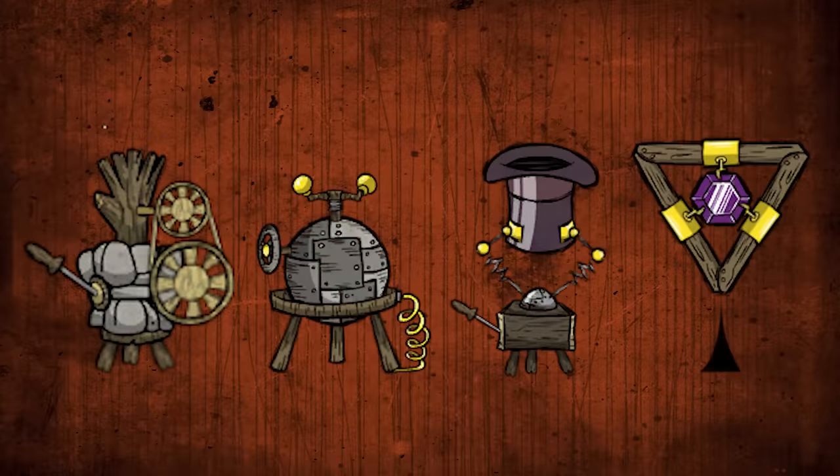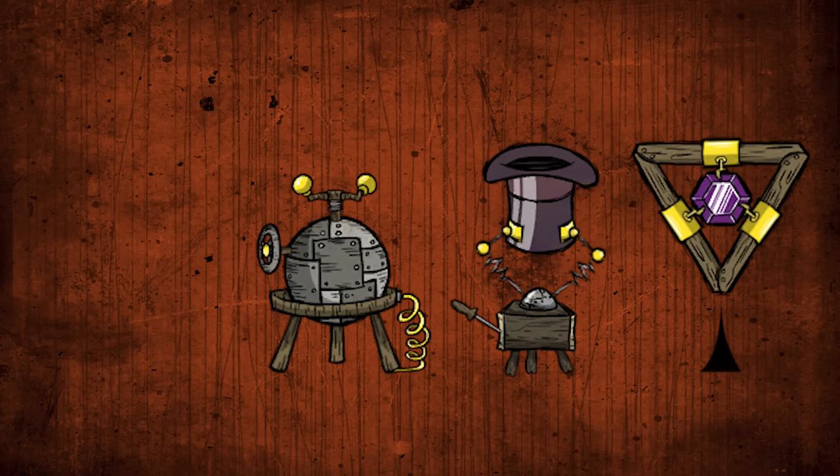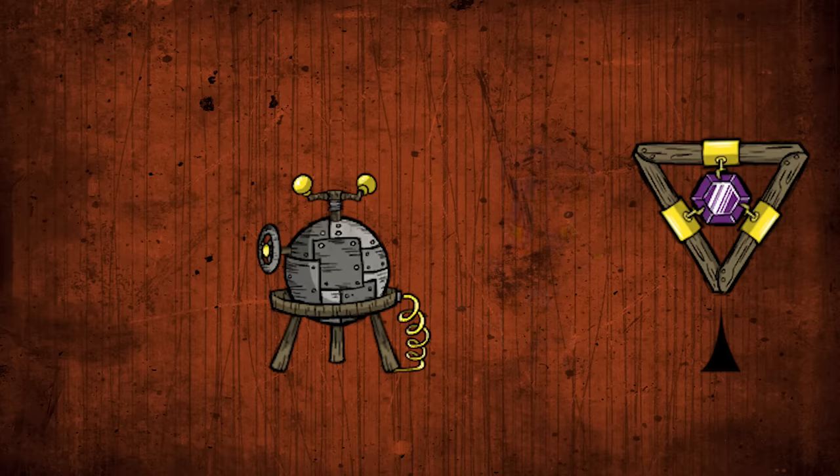Number eighteen: leaving useless structures at base. Once you have an alchemy engine, you don't need the science machine — hammer it for more resources and space. Once you have a shadow manipulator, you don't need a prestihatitator — hammer it for more resources and space. Then you'll have more space, more resources, fun time.